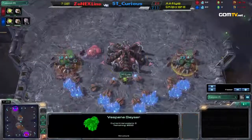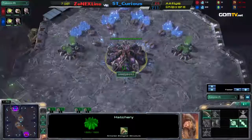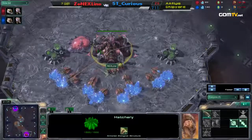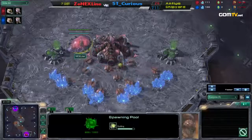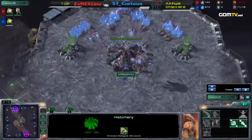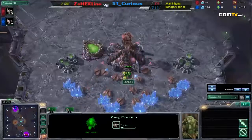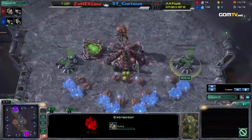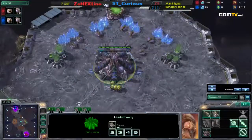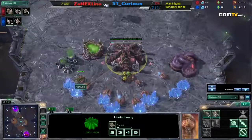This is a 4-player map. Double extractor trick there, so you can get extra units out while making those drones. For those of you who don't understand the extractor trick: you can only have 10 supply of units as a Zerg player — 9 from your first overlord and 10 from the hatchery. So if you make two drones through extractors, those two are no longer taking up supply. You make two more drones, cancel them, and you get your drones back, so then you have 12 out of 10.